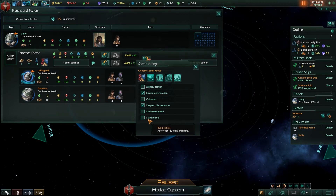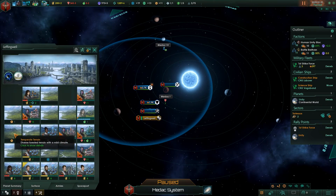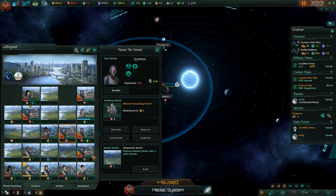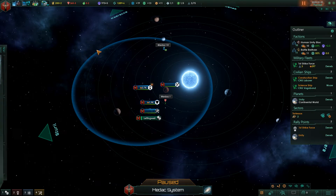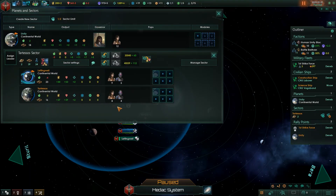Building robots is situational. If I'm swimming in energy, then sure, sectors can build their robots however they please. The sector AI for robots is actually pretty good — they will build a robot in a random area like the science tile, but then they'll switch it over to a food or mineral tile. These synthetics are all giving me extra yields because they're put on the proper tile resources. So allowing sectors to manage your robots seems to be okay, at least in the beta patch.